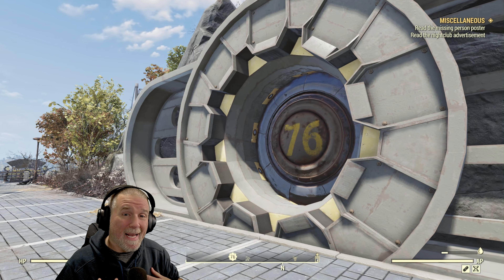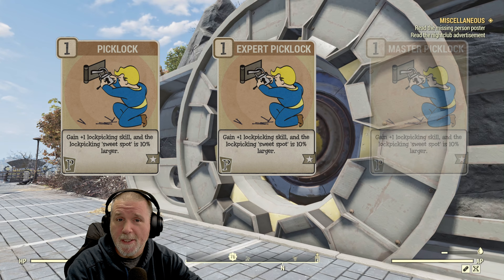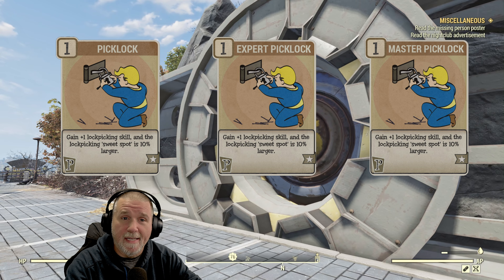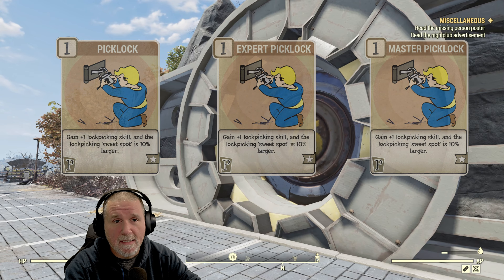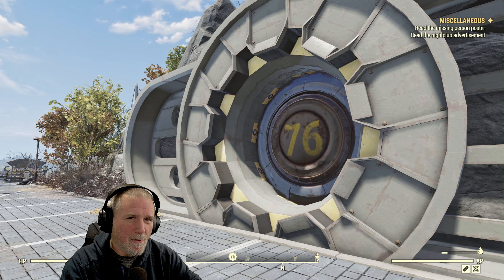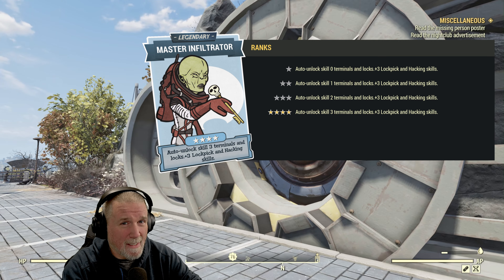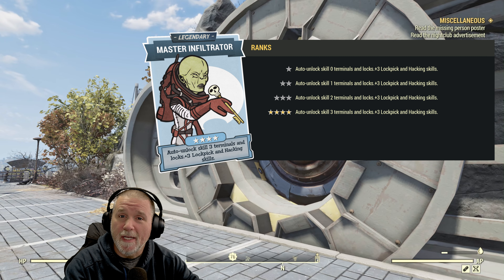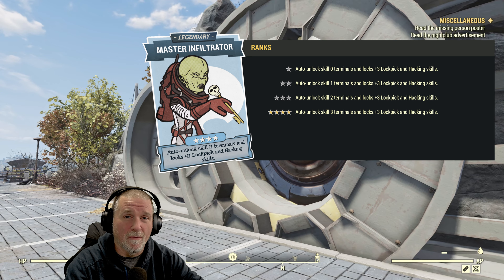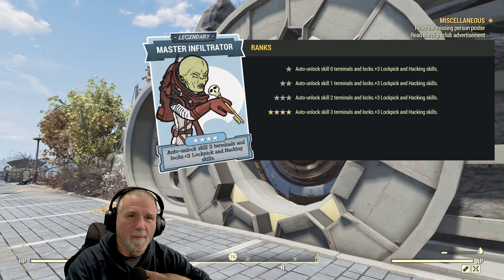Some of these ammo boxes will require lockpicking to access them. You can find the lockpick skills in the perception tree. There are three different perk cards: Pick Lock, Expert Pick Lock, and Master Pick Lock, available at levels 5, 19, and 40 respectively. Each card allows you to pick increasingly difficult locks. If you're at level 50 or above, consider equipping the Master Infiltrator legendary perk card. This card, even at a single rank, will enable you to pick level 3 locks, with higher ranks automatically picking them for you. This is what I'm going to be running throughout this guide.